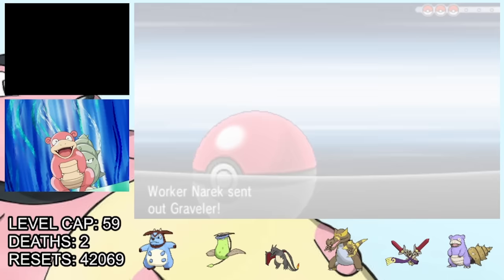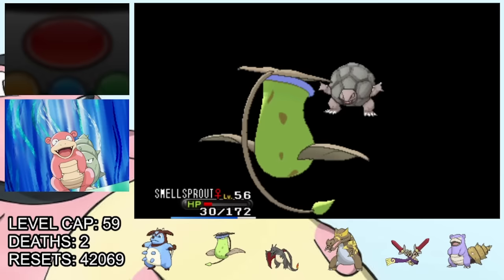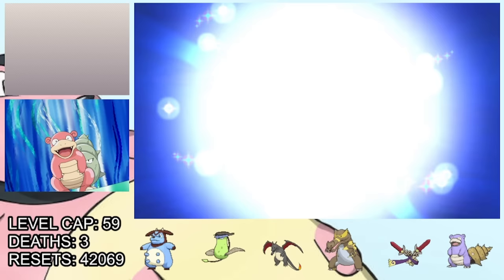From here we head into Terminus Cave, which unfortunately I can't say the same thing about. We end up going against a random trainer who has a Golem with Sturdy, and it kills Smellsprout with an Earthquake. This is a little bit annoying because it means we have to shiny hunt for another Pokémon. But we do manage to grab the Dusk Stone, which we use to evolve Doublade into an Aegislash — which is probably my favorite shiny on this team right now, and probably my favorite shiny in general.